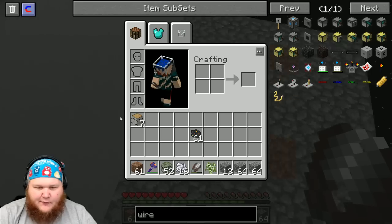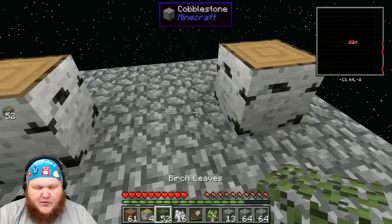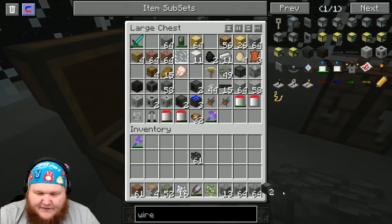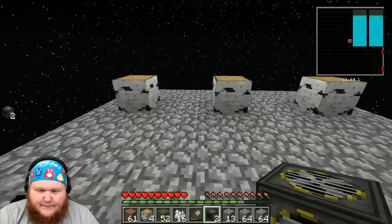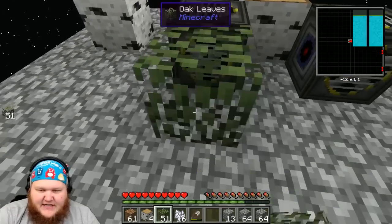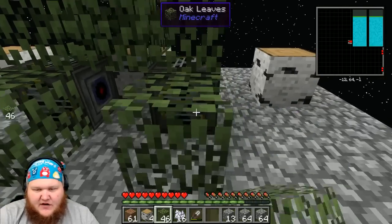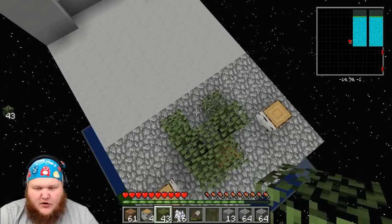Now we'll get the wood — one log here, one log here, one log here. We need the oxygen collectors, so we'll move them back here and put them underneath the tree. Then we surround the oxygen collectors with our leaves and they will start producing oxygen. This jumping this high is kind of annoying.